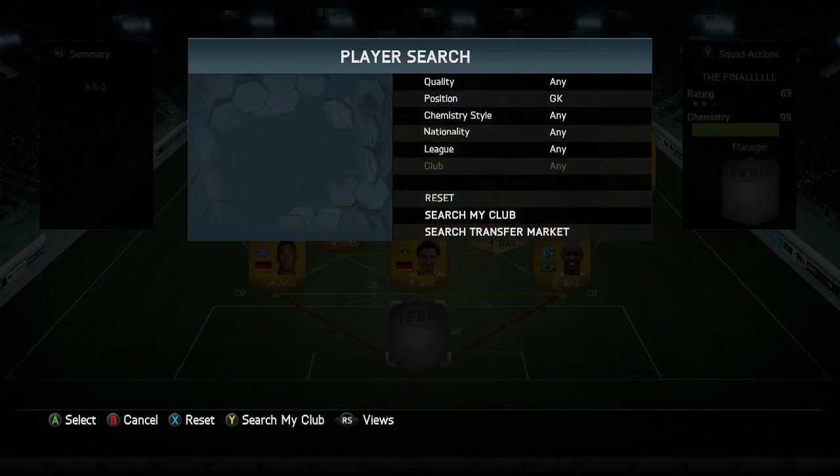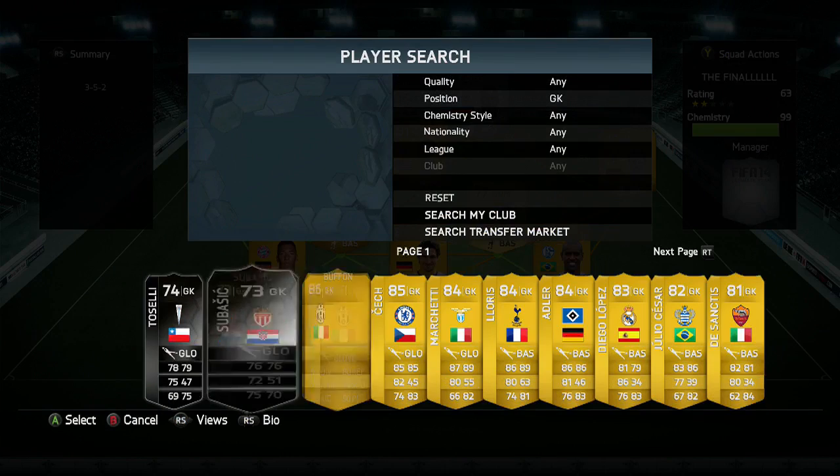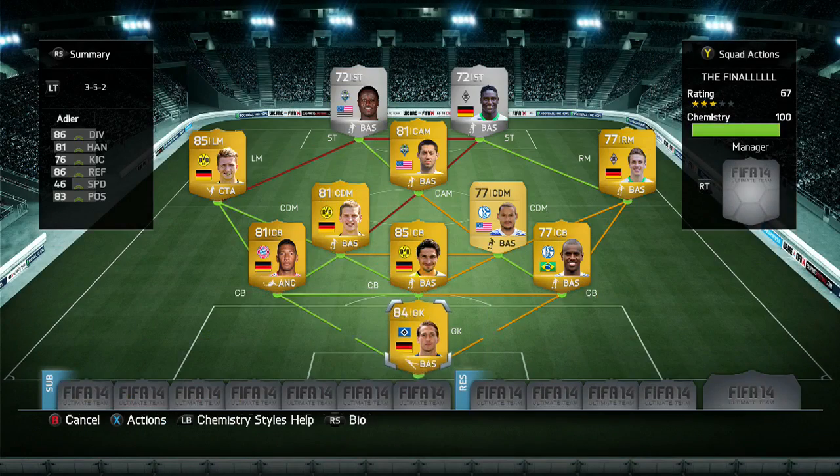Finally, in goal I'm using Adler because he's cheap — I thought you guys might want to see a cheap alternative to using Buffon. Adler's definitely the best German goalkeeper in the Bundesliga apart from Neuer. He goes into the squad as well. Now we're going to jump into the stats and goals for these two players.